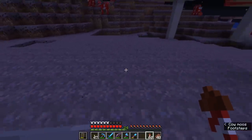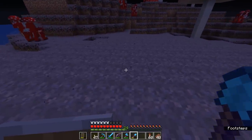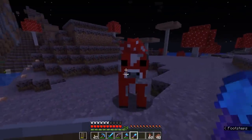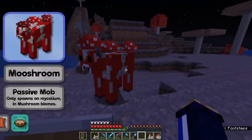This is mycelium. This is kind of a variant of dirt, in the same way that grass or podzol are a variant of dirt. We'll get more into the mechanics of mycelium in a moment. But for now, let me also introduce these guys — these are mooshrooms, which is a great pun. These guys are a variant of cows. They can't breed with cows — they are their own distinct mob — but they are these kind of red cows with mushrooms growing on their backs.